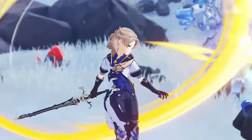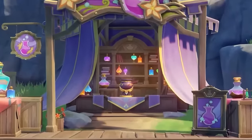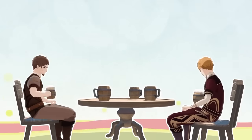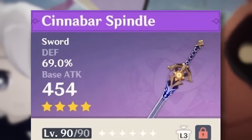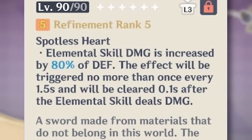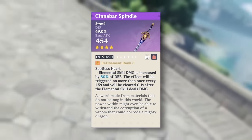Since the signature weapon has a defense substat, it might also be a very good option for Albedo. In terms of Chiori's weapon choices, the Uraku Mizugiri is definitely not the only option. If you have it, the Cinnabar Spindle is probably an absolutely phenomenal choice — not only because it has a big defense substat just like her signature weapon, but also because it increases your elemental skill damage based on your defense. Just like for Albedo, this would be an absolutely phenomenal choice.